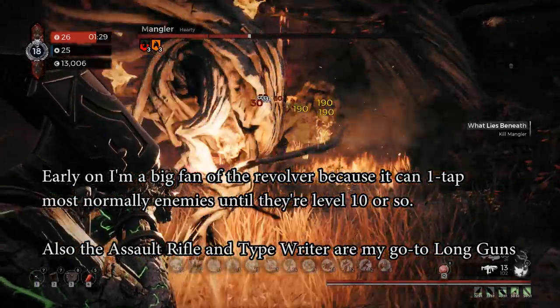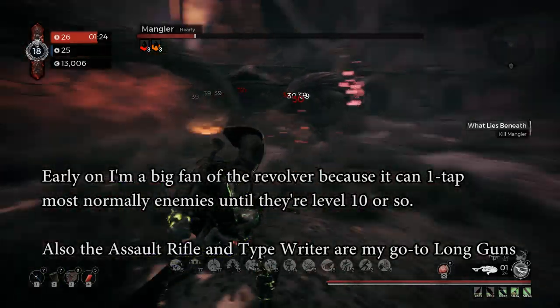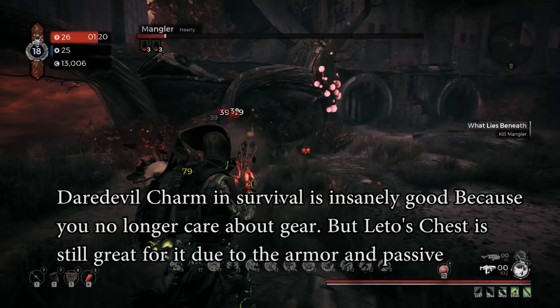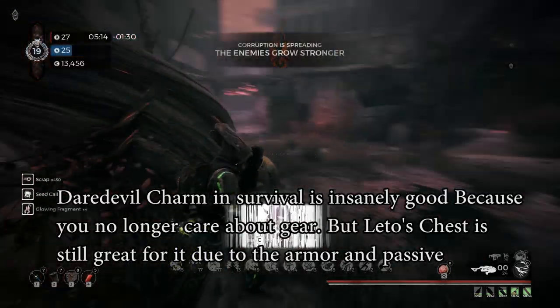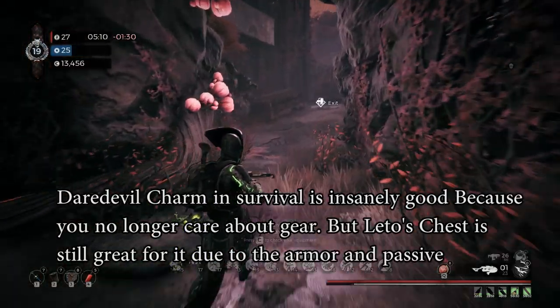All weapons in the game are pretty much solid, so don't be afraid of experimenting with weapons you don't normally use. In this case though, I would absolutely always pick a long gun first. Doing a boss with just a pistol is going to be rough. The only case where I could see myself not doing this is if the Daredevil charm is for sale, but even then that's only 400 scrap so you should be able to get that and a long gun.